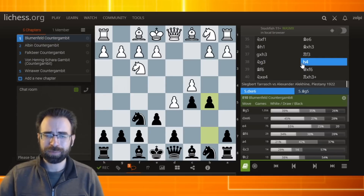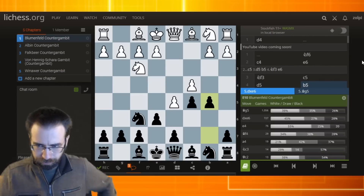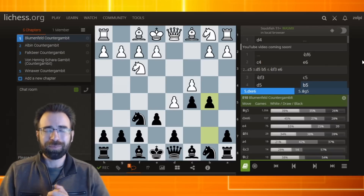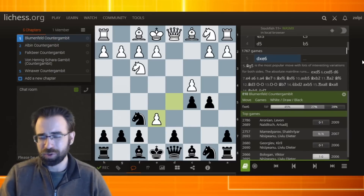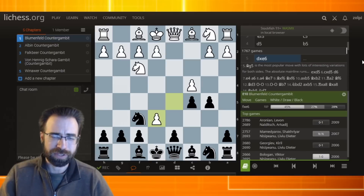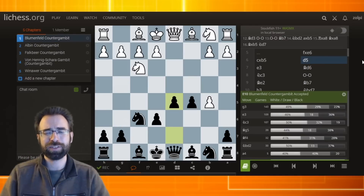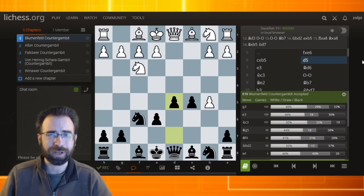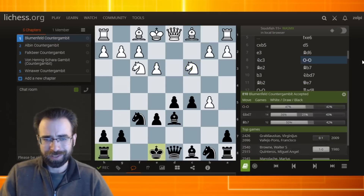I want to showcase a game here between Sigbert Tarrasch and Alexander Alekhine, played in 1922. This was an excellent game by Alekhine — a really model game for how to use the center and get an easy attack. In this game, the second most popular move is played — you can see there are still over 700 games played, so this will be a very popular way. White just fully concedes the center for the pawn. This is kind of what you're hoping for — if you play this gambit, you really want to take this game as the model for what you would really like to do.